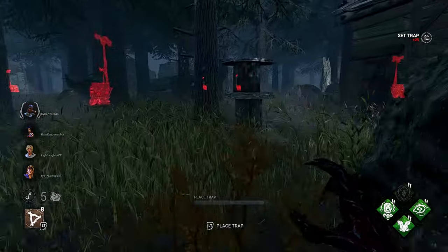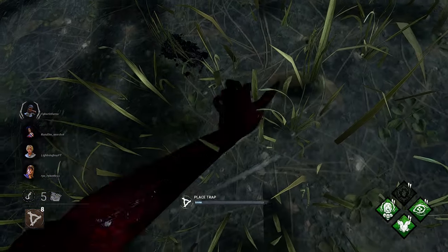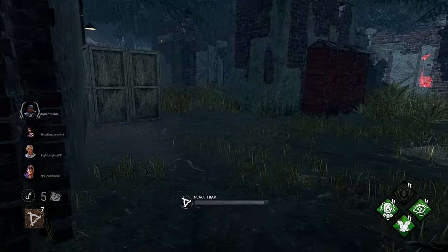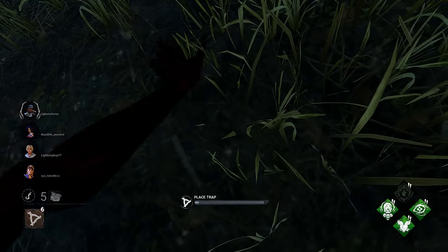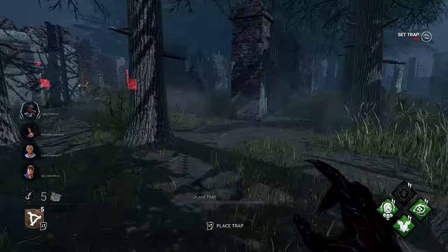Since we spawn on the side of the three gens, I'm going to set up my web here because we know most likely that survivors are on the opposite side. I'm going to set up my web on this side of the map, and what you want to do is always trap strong areas where you know survivors are going to go.